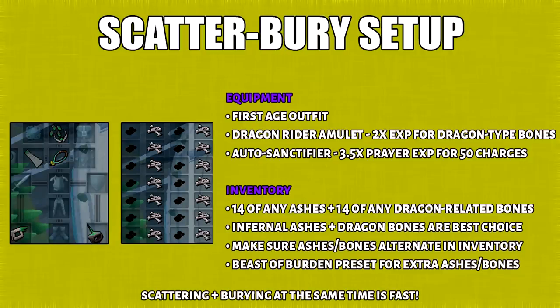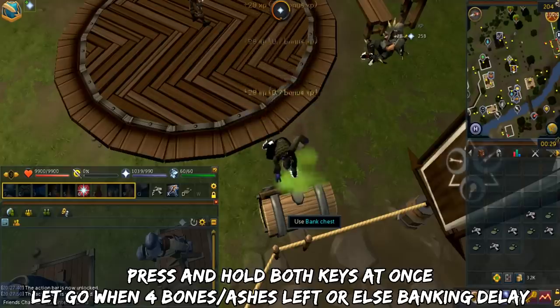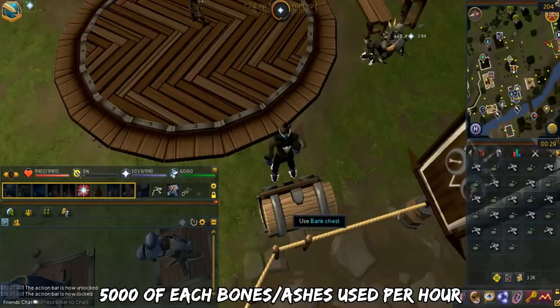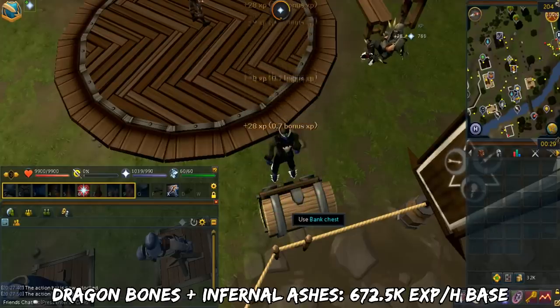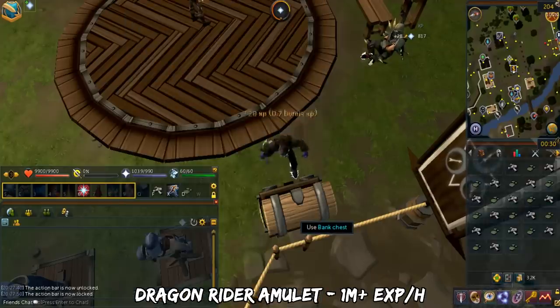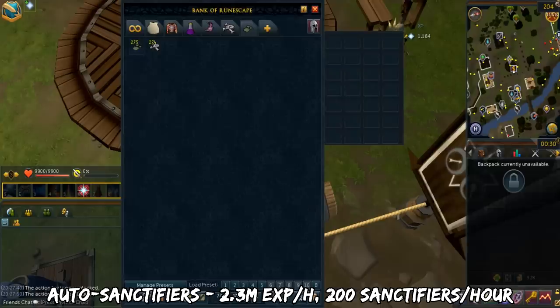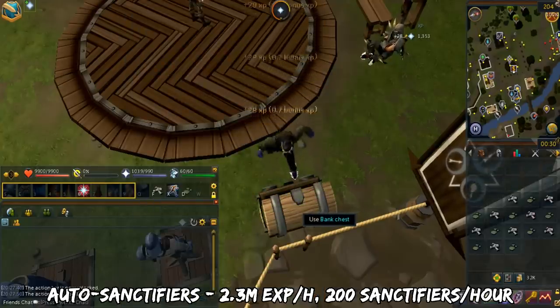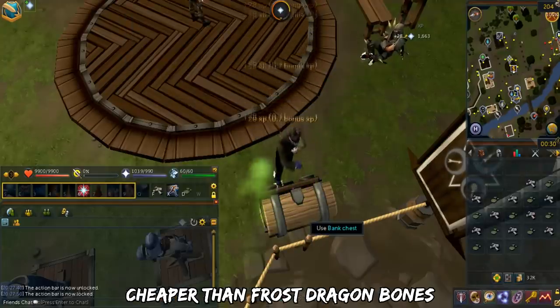The scatter-bury method — not a lot of people know about this, but you can scatter and bury bones at the same time. You can use an auto sanctifier or a Dragonrider Amulet. Fill the rest of your inventory with bones and ashes — the best combination is dragon bones and infernal ashes. You key-bind both to the action bar and press both keys at the same time. This method is extremely click intensive. You can bury and scatter 5,000 of each per hour. The base XP is 672.5k per hour. Using a Dragonrider Amulet, this is 1 million XP per hour. Using auto sanctifiers instead bumps it to 2.3 million XP per hour, though you consume 200 sanctifiers per hour. It is expensive, but it's slightly cheaper than frost dragon bones.